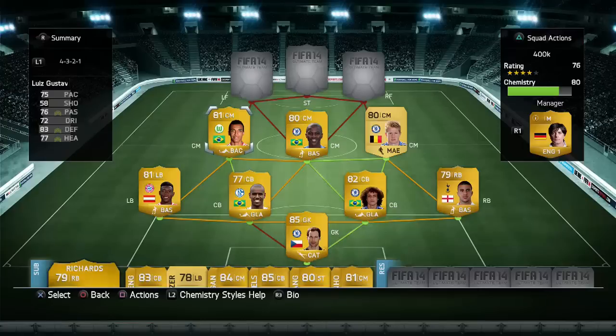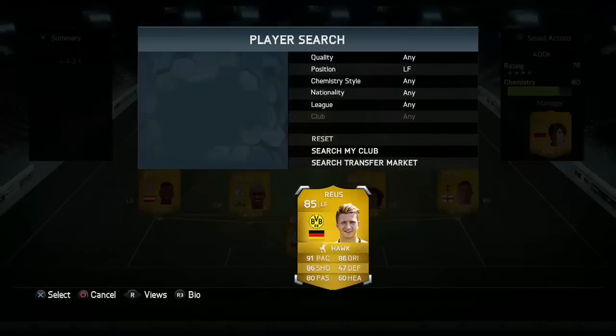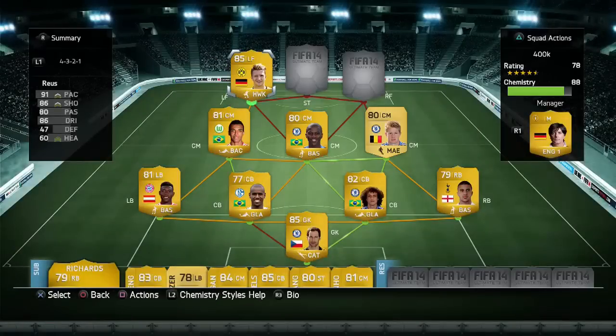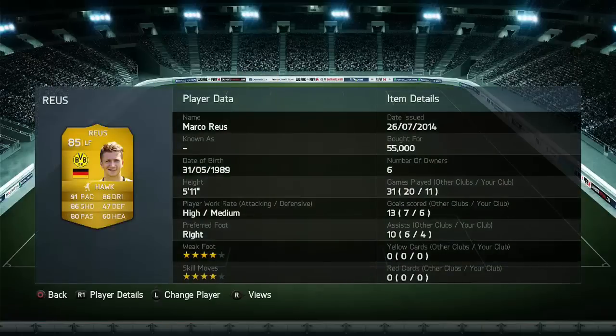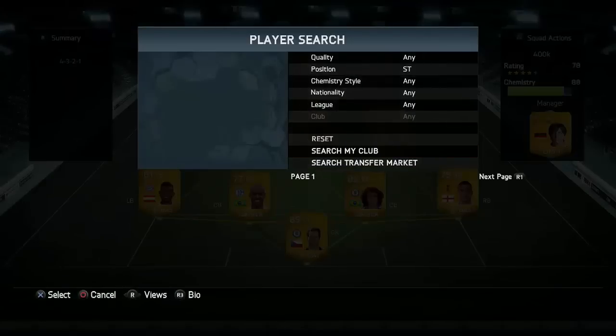Finally, the three players up top — this is how I base my team around. Firstly the left forward is Marco Reus, very very nice player. I tried his Team of the Season card at left mid and didn't like it, but as a left forward he's very nice — he makes so many good runs. He managed to get six goals and four assists in 11 games, though I got disconnected by EA from one game, so it's around seven or eight goals.